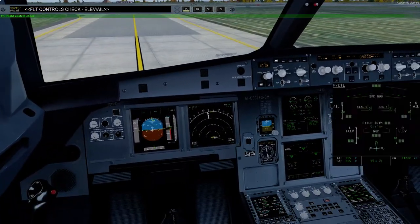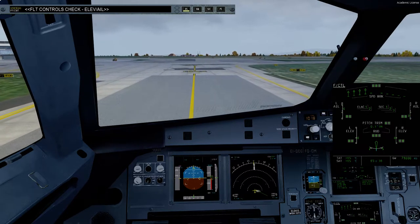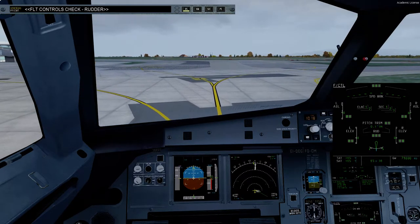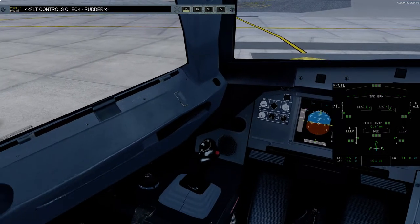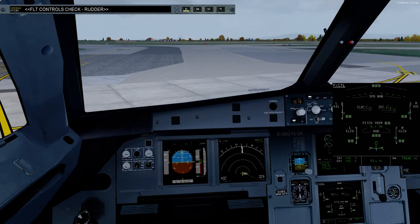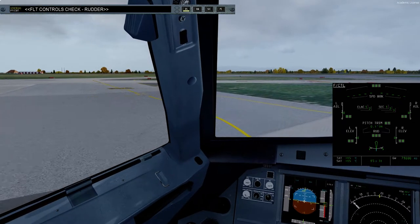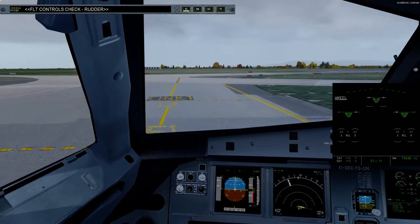Flight control check: full up, full down, neutral, full left, full right, neutral. Rudder — it's not working. Okay, I'm gonna have to check that. We'll have to pardon me using FSU IPC for just a second just to fix this, hopefully.